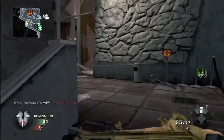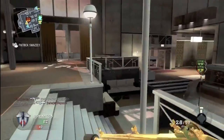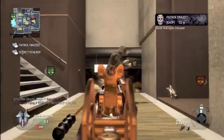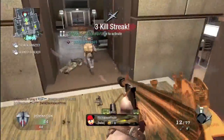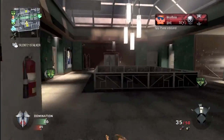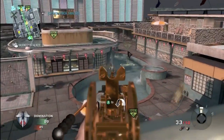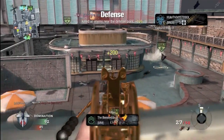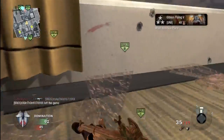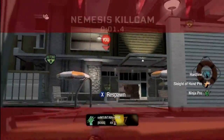This map is awesome and I want to talk a bit about its layout. The A flag and the C flag are pretty secluded and it's kind of hard to cap them. When playing domination that shouldn't really be a big issue, but if you want to triple cap or hold down a triple cap it's gonna be pretty difficult. There are a lot of spots for tactical insertions - you can see I'm using one right now. This is my first time using this map and I found some pretty good places to use it, but I get outshot by an AK-74.